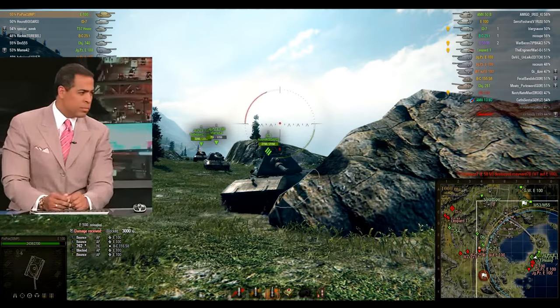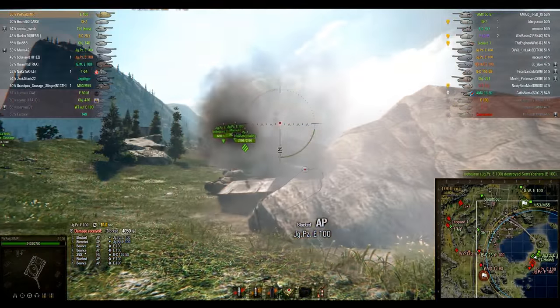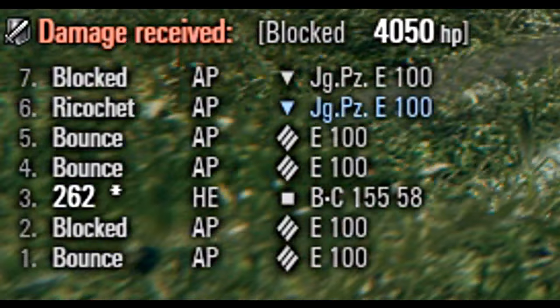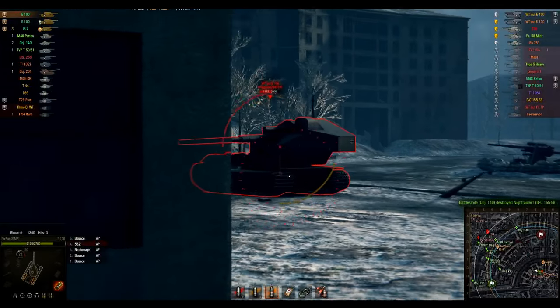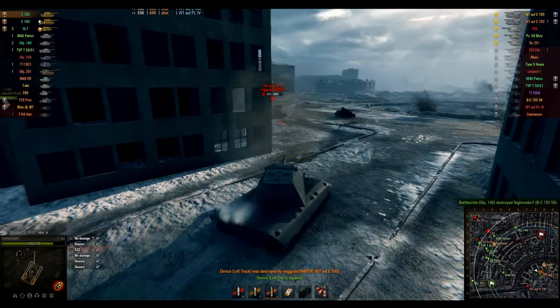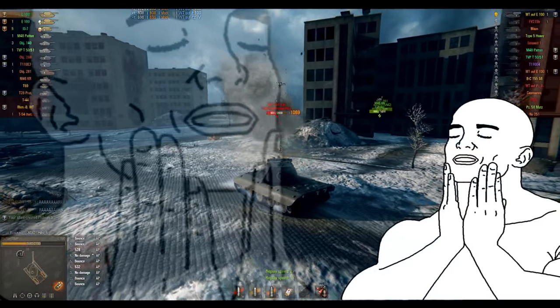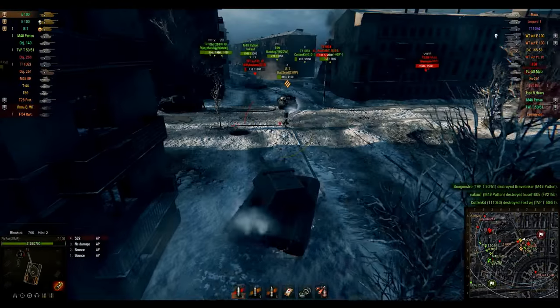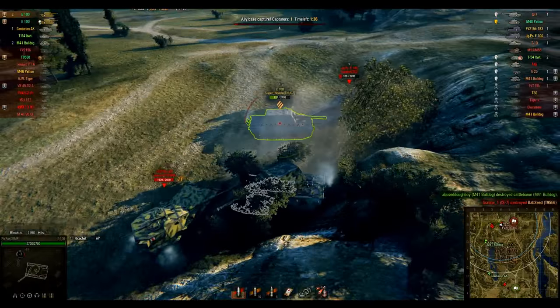The E-100 is a dull spoon that uses brute force to blast away opponents. Don't forget to use your high explosive rounds to counter broken tanks like the Waffle E-100. When you're in an E-100, anything's possible — too bad it gets wrecked by HEAT-spamming tryhards.